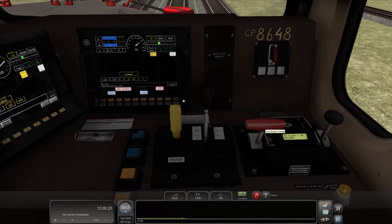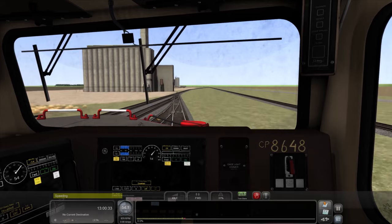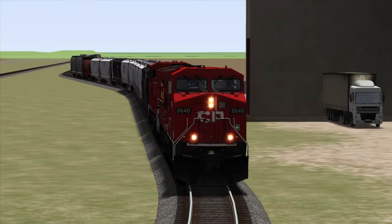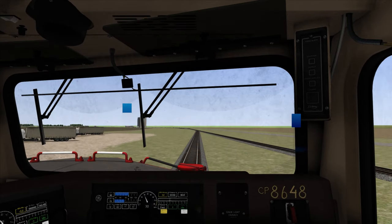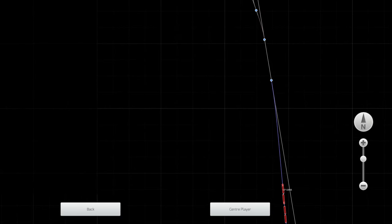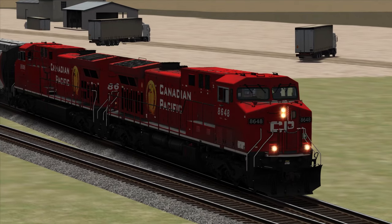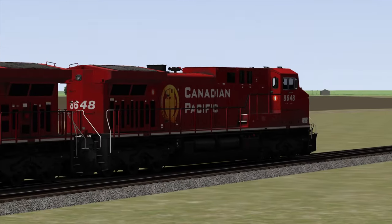Looks like we ended up going into the yard anyway for some unknown reason — I guess the switches weren't set properly. We are currently going through the yard here. I didn't want to go through the yard, but we ended up going through anyway. Hoping all these tracks are set properly so we don't derail. I had the track set to the mainline, but we ended up going through the yard anyway — that doesn't make any sense. We are pretty much almost at our location, so I feel like we're just going to stop right here. I was definitely not expecting to go through the yard.